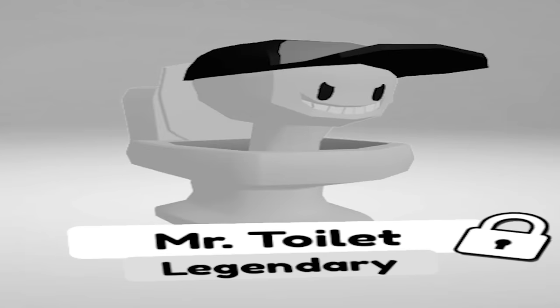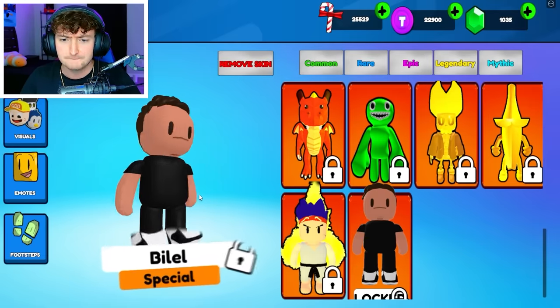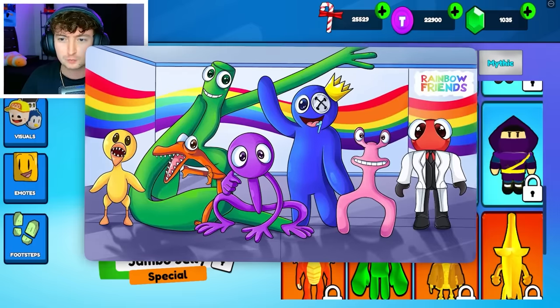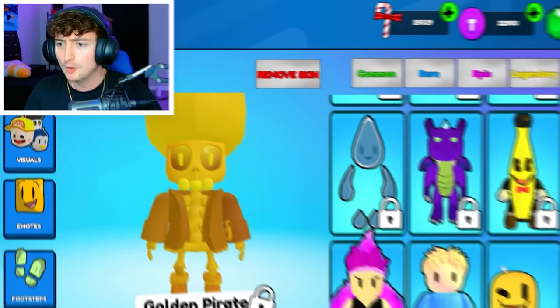We have the Mr. Toilet that I would like to be able to get today. We have a bunch of mythics. We have Belil — I think that's how you say his name — Jumbo Jelly from Rainbow Friends, I think that's what it's called. We got Golden Banana and a whole bunch of other stuff.